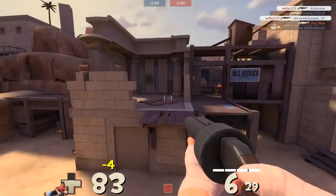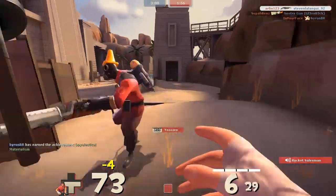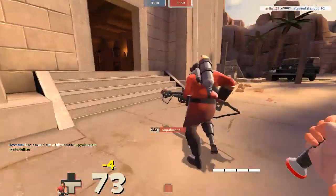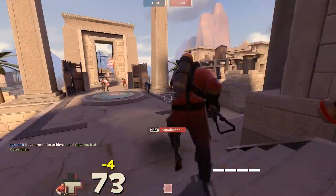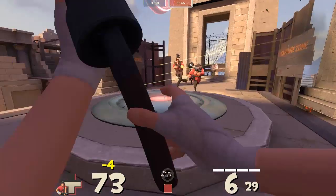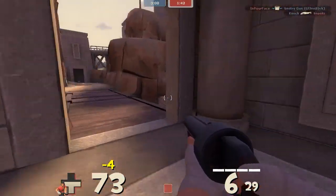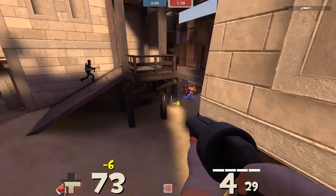Scout is a very weak class — 125 health, which is the lowest amount of health any class has. But the only thing that makes a scout very powerful is his speed. Right here I was determined to beat the spy — well, he wasn't a spy. Either way, the scout's speed and small size generally makes him an unfavored target on the battlefield, which is a big mistake by enemies.